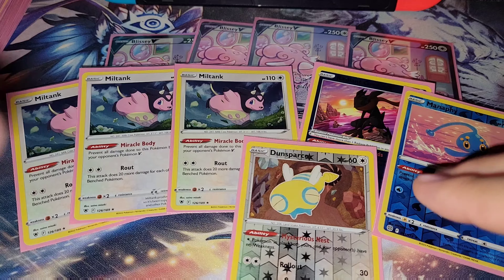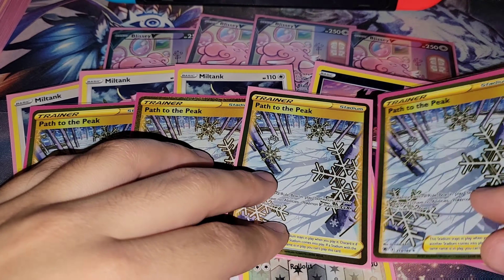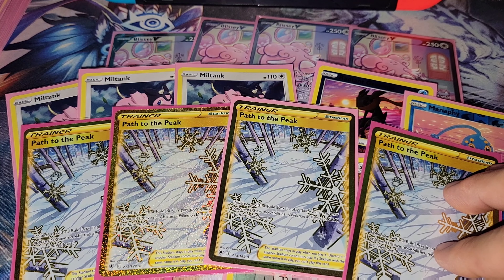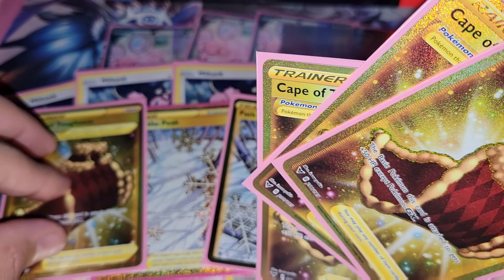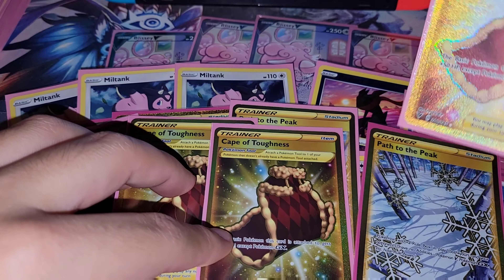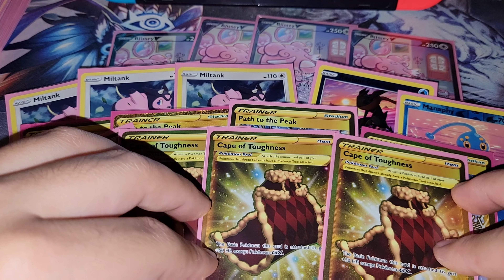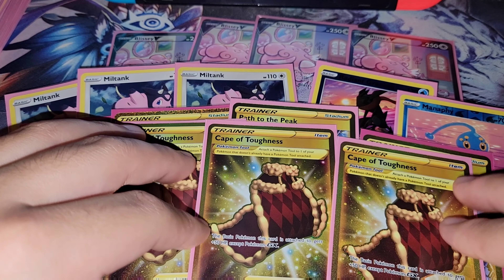That is the Pokemon lineup. Let's move on with the stadiums. We are playing four Paths to the Peak. And then we are playing four Cape of Toughness — we are able to attach it to any Pokemon we have in play, but most of the time it goes on Blissey V, from 250 health points all the way to 300 health points.